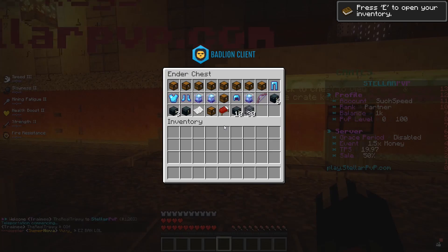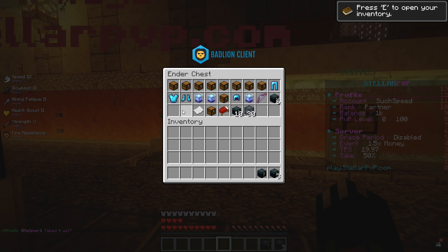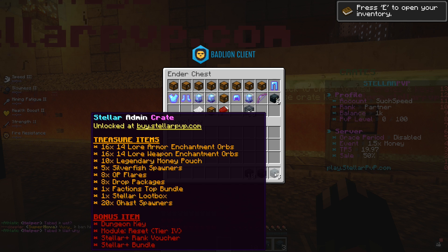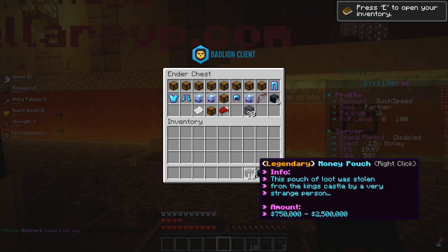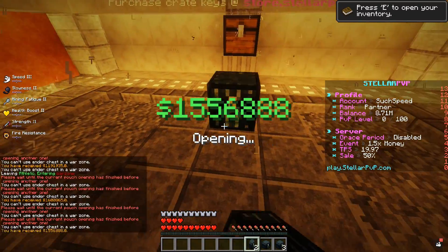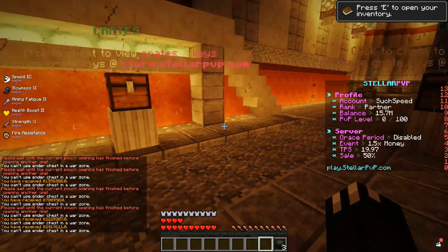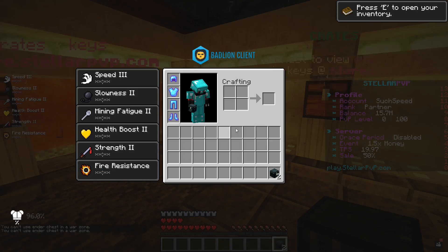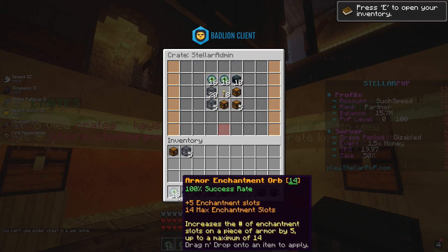As I showed at the start of the video, I have some crates in my ender chest and also a drop package. I have admin crates, legendary crates, and October ones. I'm going to open the admin ones first because I want to get something crazy. Halloween admin crates, legendary money pouches — we can just unlock them and get stacks. I just won 15 million! About to open an admin crate... I got armor enchantment orbs, silverfish spawners, ghast spawners, and a dungeon key.